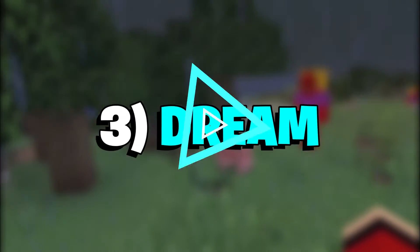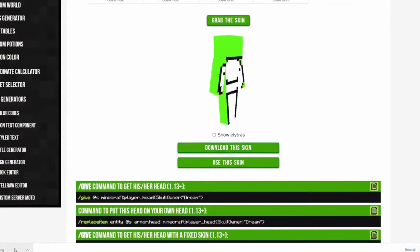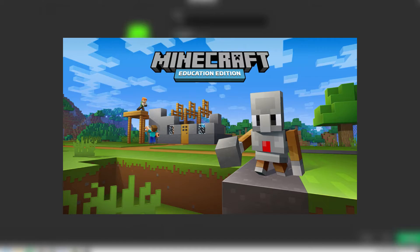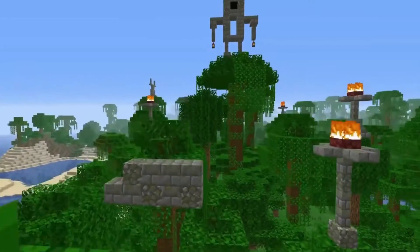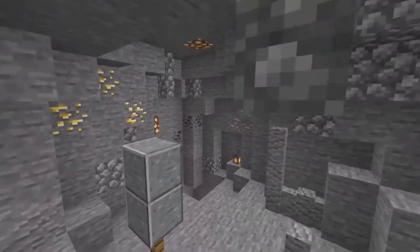Number 3: Dream. No list would be complete without a Dream skin. Players can download this cool Dream skin and live out their YouTube dreams in Minecraft Education Edition while they learn with their friends. Players should just make sure they don't try to speed run through the lessons in class.